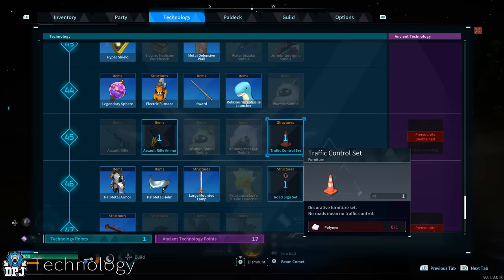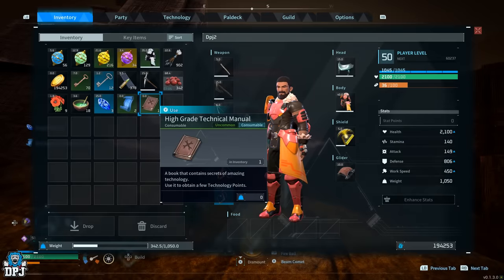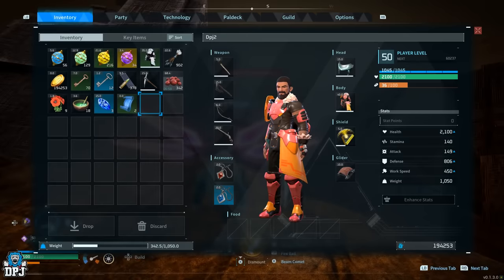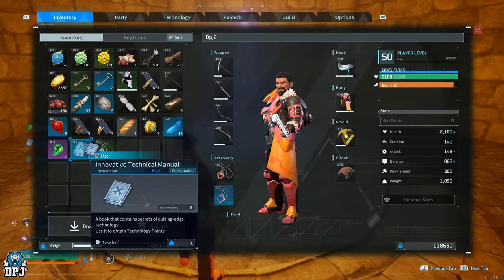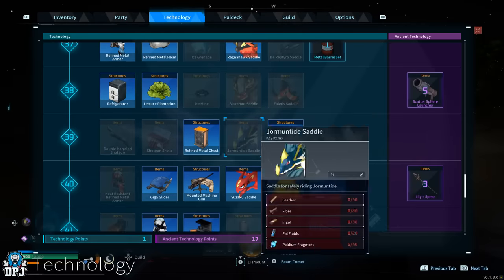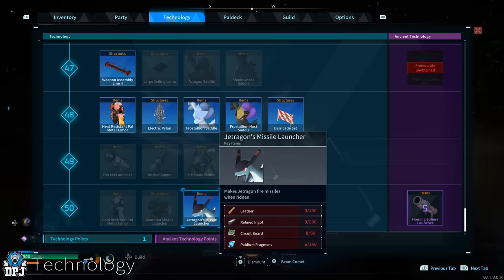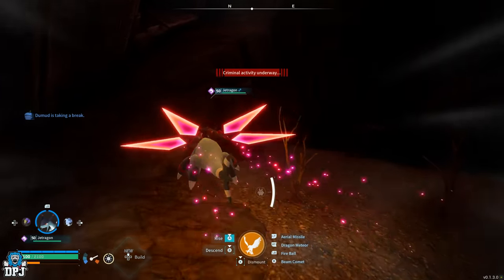How to unlock every blueprint in the game is by going out and finding the innovative or technical manuals. These come in different varieties - the innovative ones are blue and give you two points per one you find. Now I got a load of these quite easily, and they were the difference that allowed me to actually ride my jet dragon. By the time I got to level 50 and tamed the jet dragon, I didn't have enough technology points to unlock the saddle. I was flying around looking for fast travel points but had already unlocked most of them - then I figured out a way easier method.